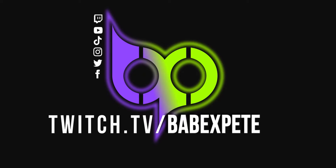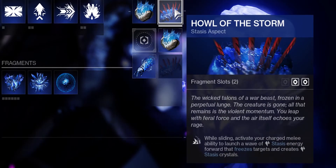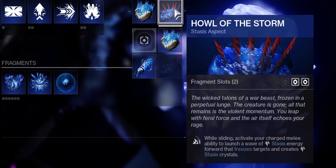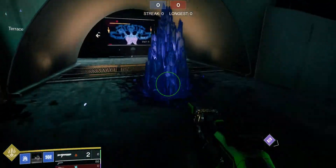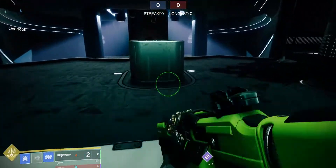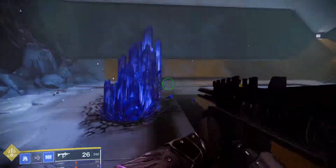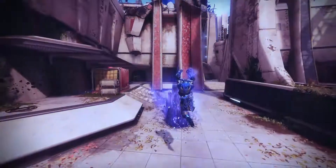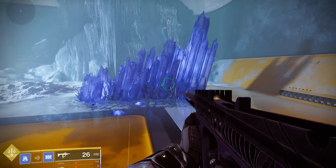Titans get Howl of the Storm: while sliding, activating your charged melee ability sends out a wave of stasis crystals in front of you that freeze targets. It's similar to the Arc Strider melee, and you can activate it in the air as long as you slide off the edge of a ledge. It also plays a short jumping animation when it activates. This also works if you light attack while in super while sliding, but note that it stops your forward momentum.